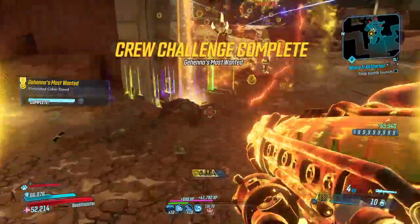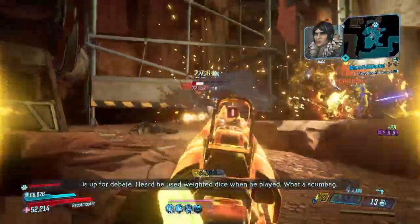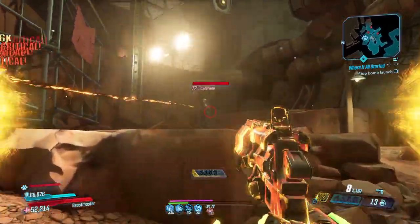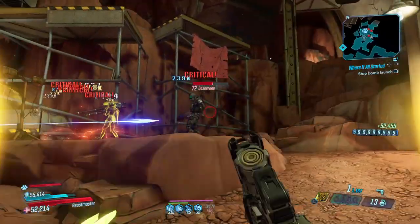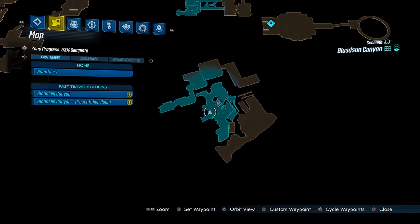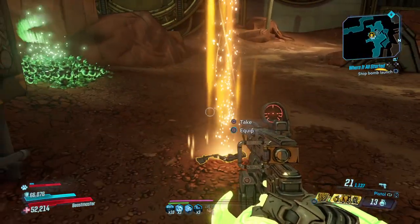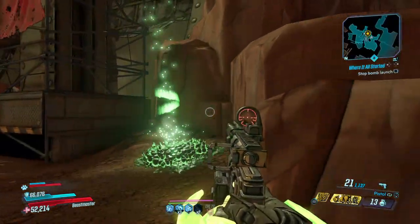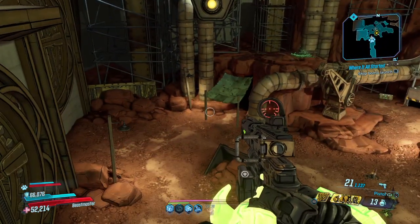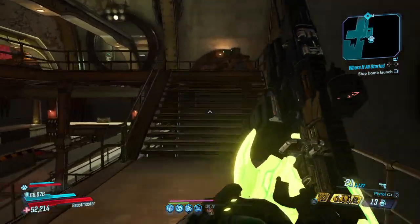He has a chance to drop the Unkempt Herald. It's an interesting pistol — any BL2 players know exactly what this gun is and what it can do. It has that fan shape with multiple projectiles. So if you're big on a splash build — me, I need it with some radiation damage. It comes in all the flavors and it's Torgue so it's explosive. The spawn point is right here so it's an easy farm — snipe him out, don't even worry about anybody else. I highly suggest the Unkempt Herald, 8 out of 10 would recommend.